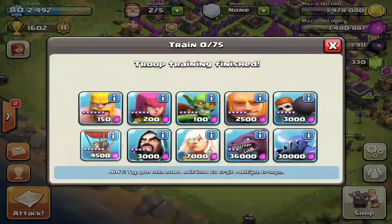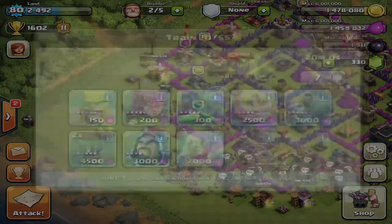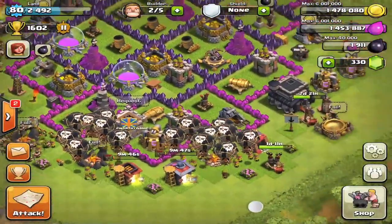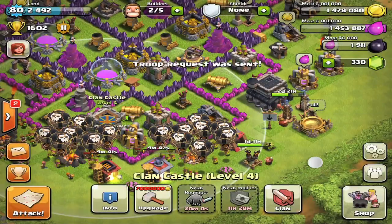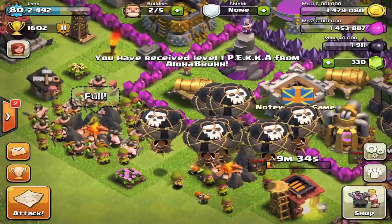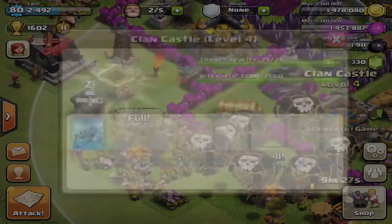There they go coming out — I'm training some while I'm attacking so I won't have to gem as many next time. 15 balloons this time, bringing some goblins around — hopefully they can take out a few collectors and stuff. Let me request really fast to see if I can get a troop or two before I raid. Oh boom — Pekka! Thanks Aloha, got a nice little Pekka, appreciate it. Let's see how this works — I bet it's gonna do some major damage.